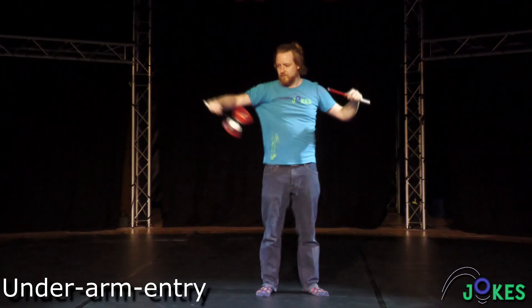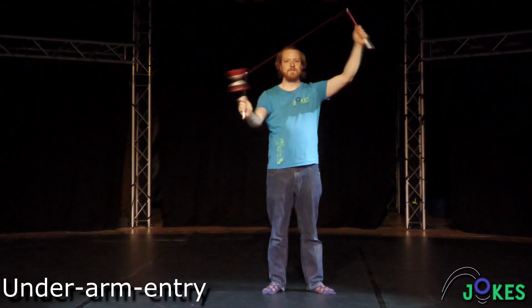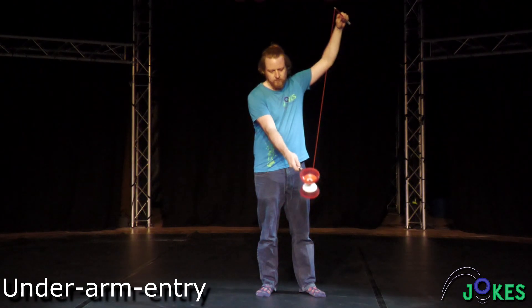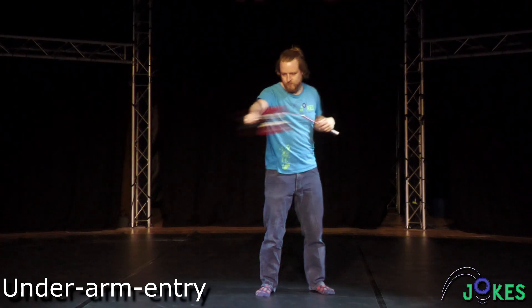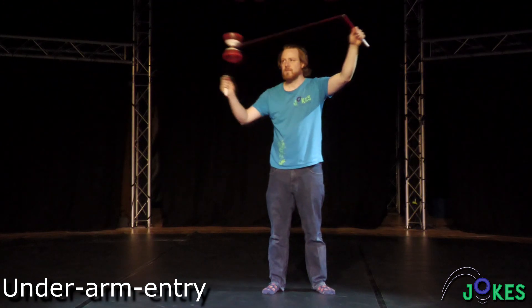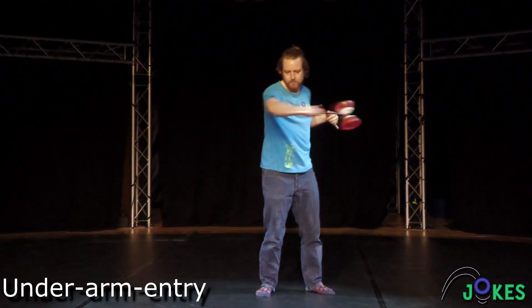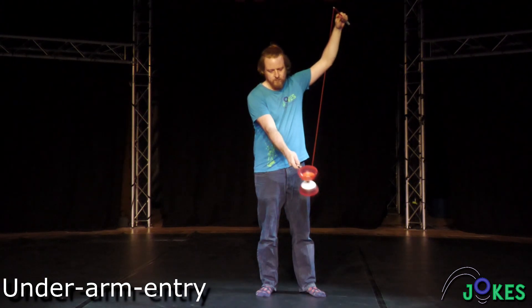This entry begins with a wrap and is a very fluent transition from horizontal to vertical play. Move your setup with the wrapped Diablo in it around your arm from above. From there, throw the Diablo forward and outward into the string and continue the movement with a small sun below your forearm. Since you had already wrapped the Diablo, you can begin accelerating it immediately.